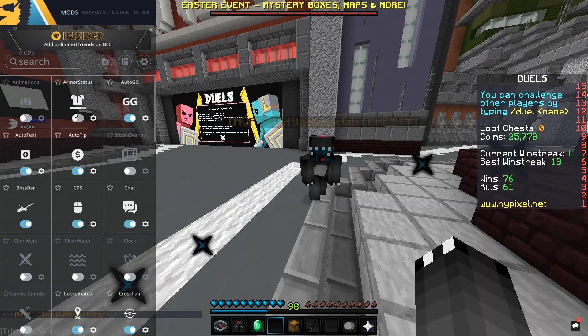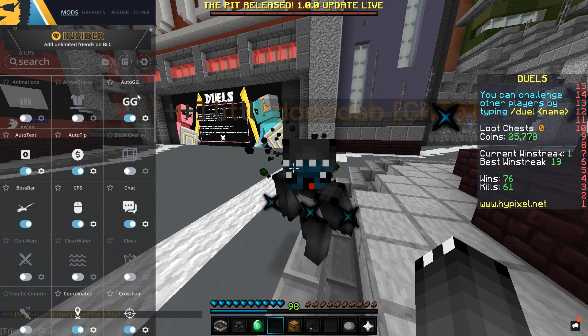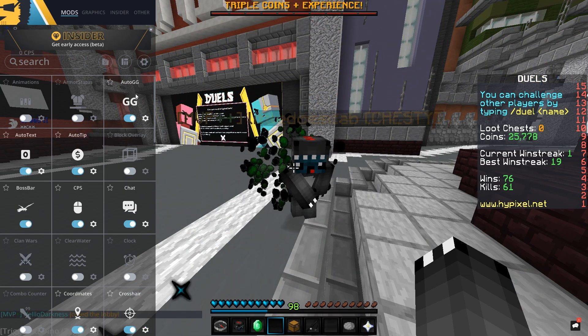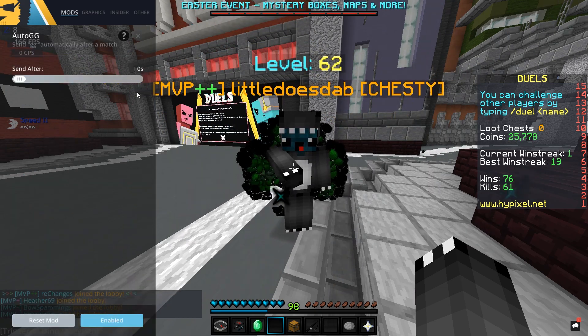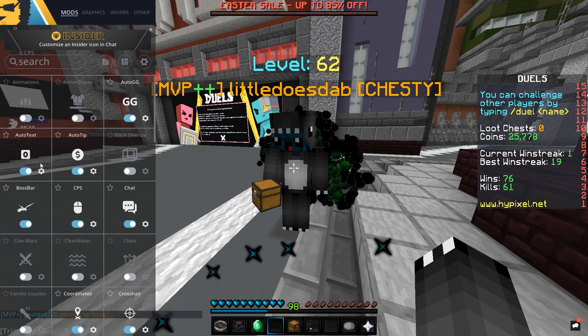This is the mod section for the BadLion client — these are all the mods which I have selected. I'll run through them and let you know what to do and why I use them. First, starting off, we've got Auto GG — it's pretty self-explanatory. Whenever you finish a game it'll automatically type GG in the chat for you, which gets your karma up. In the settings I've just got it set to send after zero seconds, which means as soon as the game's over, the GG has been put in the chat.